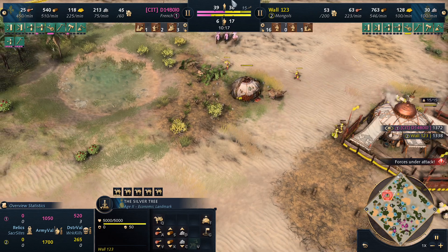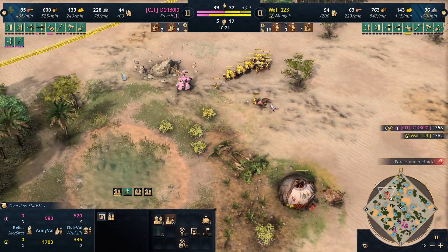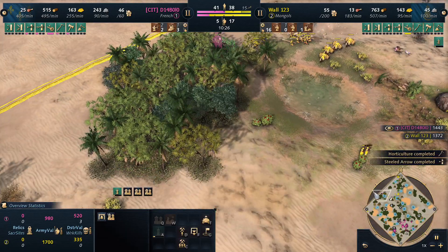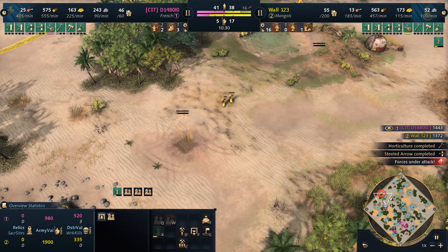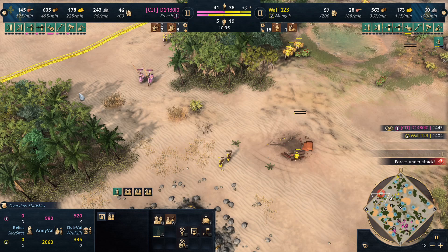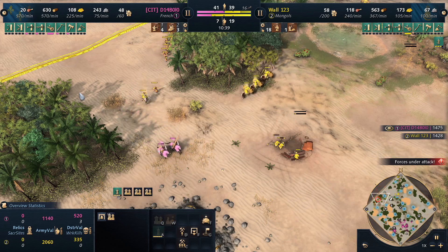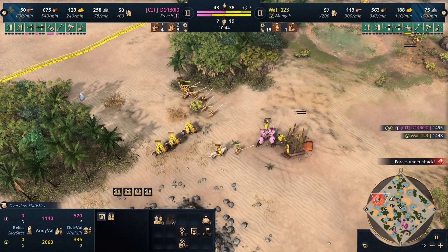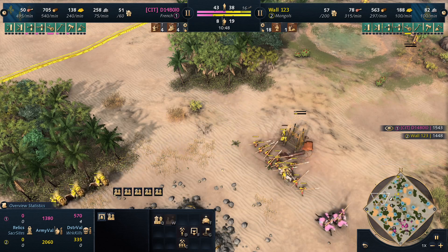I have, to be honest, no idea what I did that he caught up to my villagers. Yeah, Mongol bullshit again. That's so annoying, this matchup. To be honest, I think the only mistake you can make in French vs Mongol matchup is go Silver Tree, because that's the only way French actually wins against you. Sorry if I misspoke there.